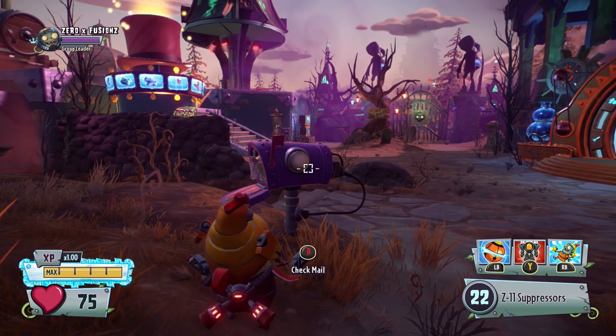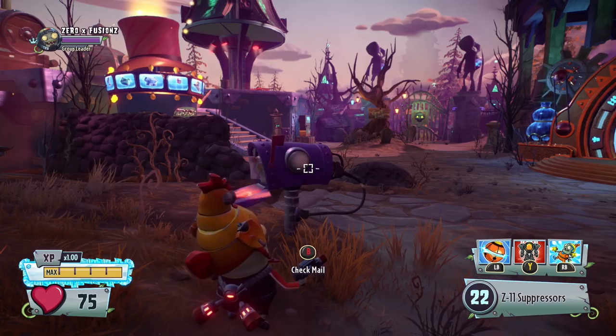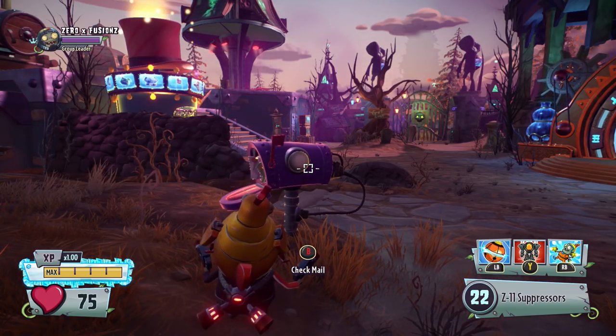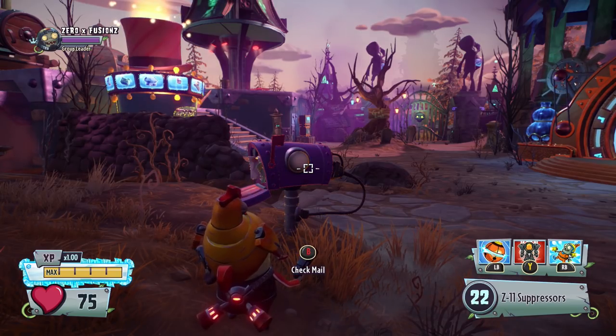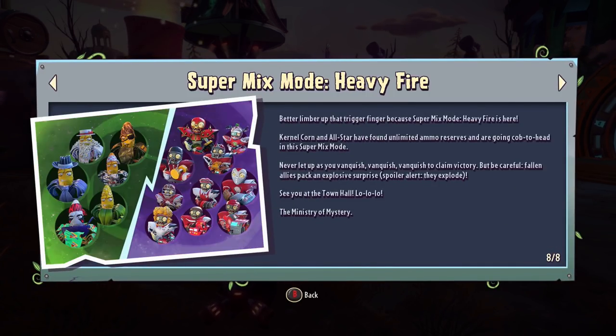What is going on guys? Welcome back to another Garden Warfare 2 video. Today we're gonna be heading into the maestro portal and taking on the new super mix mode heavy fire - it's All Stars versus Colonel Corn. They've actually redesigned the icon here; each image is now in kind of a circle sphere. I prefer this - I think it looks better.